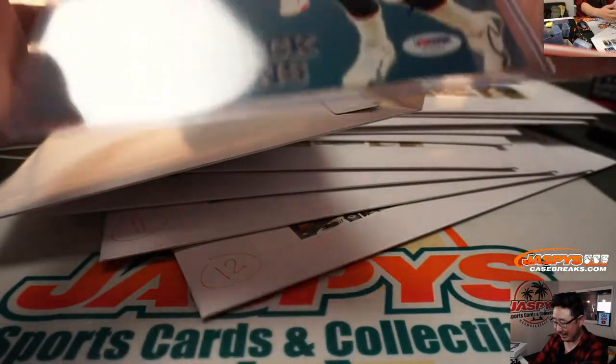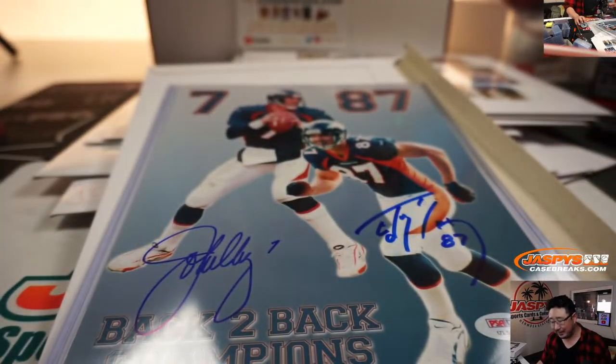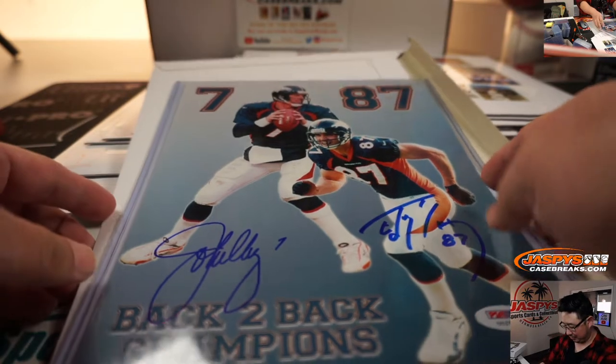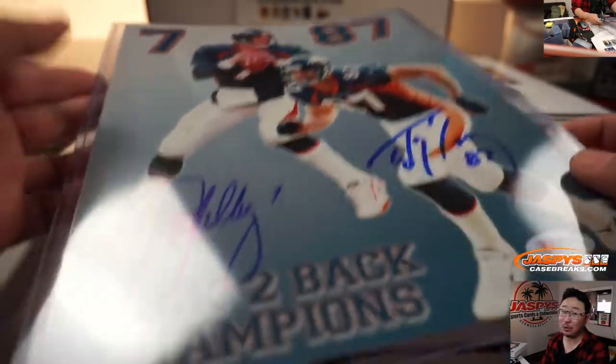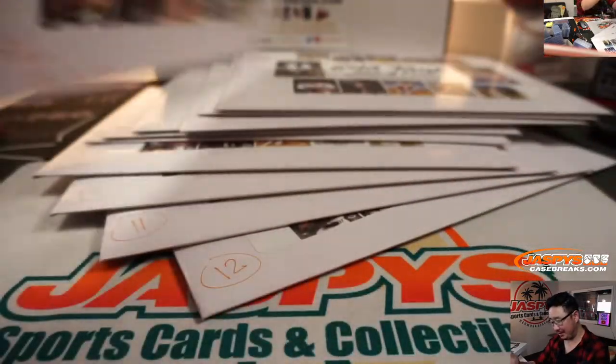PSA DNA and it's — whoa! Dual autographed John Elway and — is that Christian's dad? That's got to be Ed McCaffrey, right? Number 87. It is Ed, confirmed. Wow. Back-to-back champions. Those were some dark days for me as a Raiders fan. PSA DNA. Great dual autograph. I can respect these two guys, though. Nice hit. Back-to-back champions. There you go, Bill.